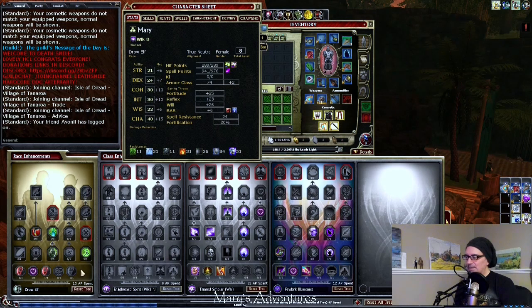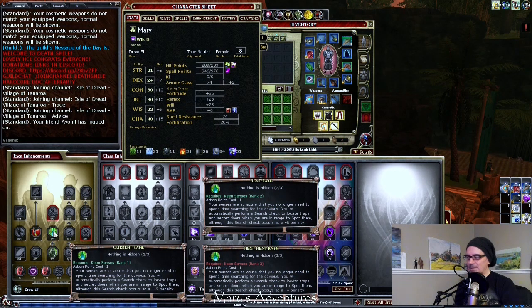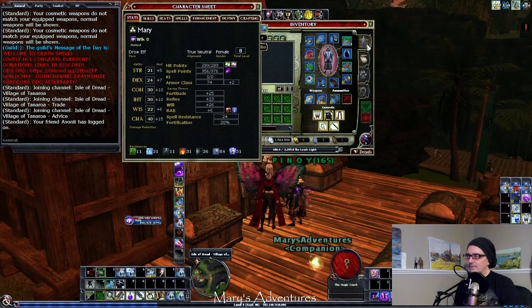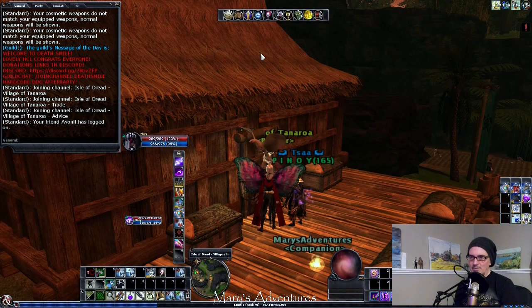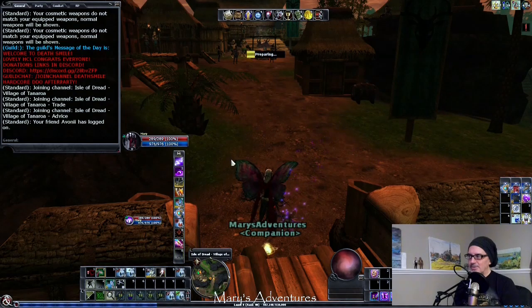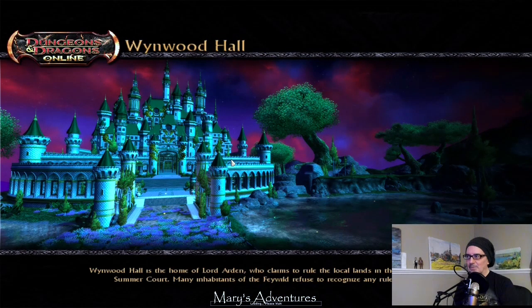You can see the build. The racial action points are spent and give me Nothing Is Hidden, which allows me to find certain low-level traps and secret doors. My PRR is 84, my Armor Class is 74, my Charisma is 40. I also swapped out the Fjarlan Mirror Cloak for the Cloak of Winter, which will help mitigate damage that champions do to us because it puts 100 temporary hit points on us when we get hit.